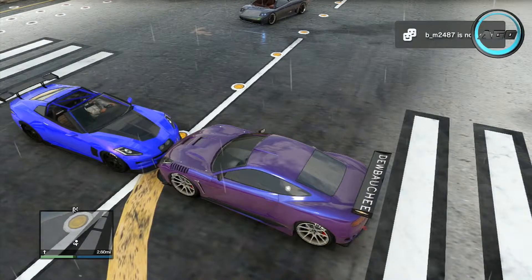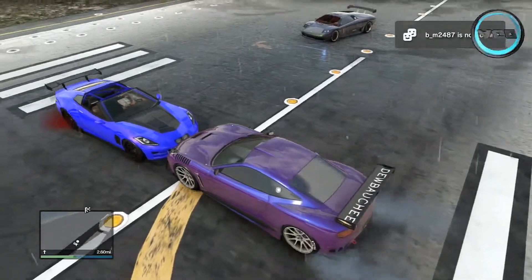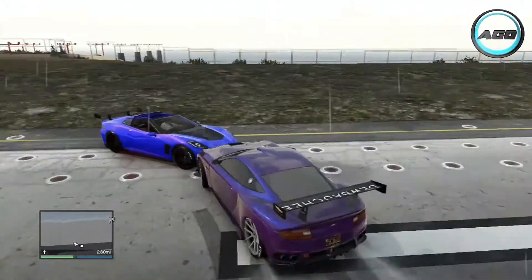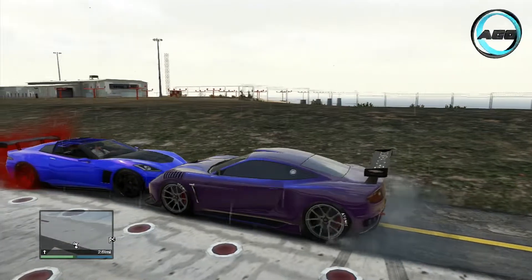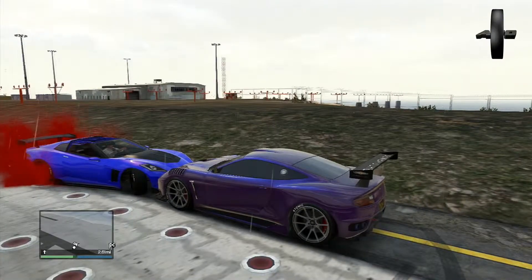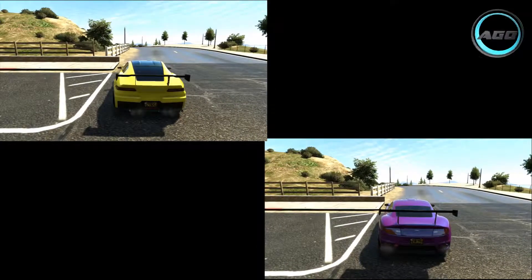Next up, a pushing wall test - we're going to see which one's more powerful and which car has more grip in the wet. As you can see immediately the Massacro pushes the Coquette miles really easily. The Massacro doesn't even need to accelerate and the Coquette can't even move it. The Massacro absolutely monsters that test.